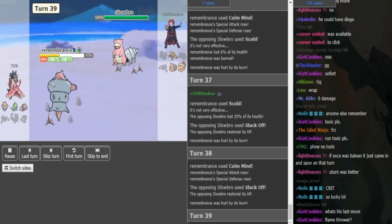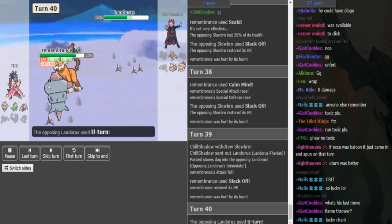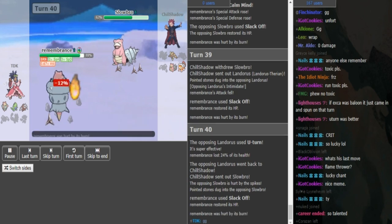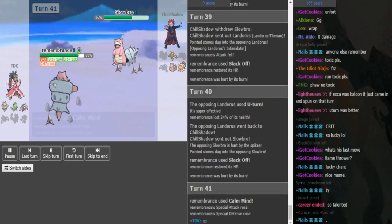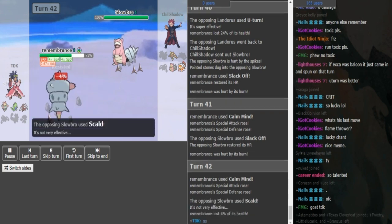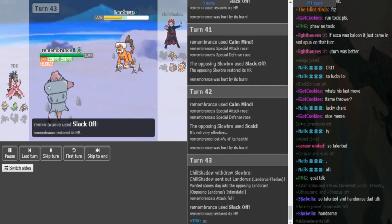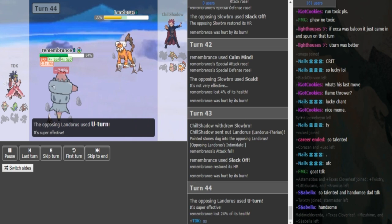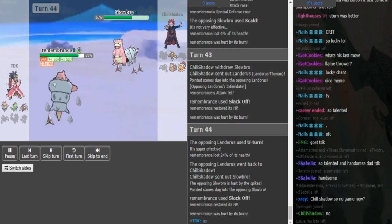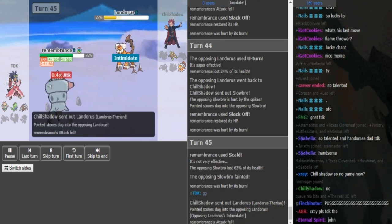Chill Shadow goes back to Landorus. After Slack Off, TDK can just click Scald. Chill Shadow has to either Earthquake or U-Turn — U-Turn does nothing. He's gonna go either to Mega Lopunny or back to Slowbro. TDK uses Scald and does a huge chunk. He just Slacks Off instead — completely fine play. Now he can click Scald or go to plus 6 with Calm Mind. At this point, this is not losable for TDK. He goes to plus 6 and starts clicking Scald. If Chill Shadow had Calm Mind on his Slowbro, this might have been interesting — but he probably still would have lost. Scald at plus 6 with all the hazards up pretty much 2HKOs Slowbro, and then Lopunny dies to hazards, and Landorus can try to Earthquake but it does nothing and then dies to Scald.